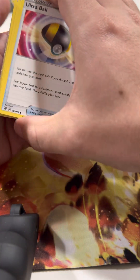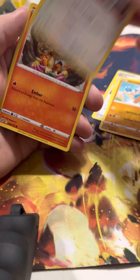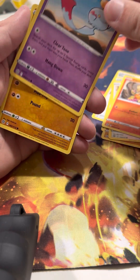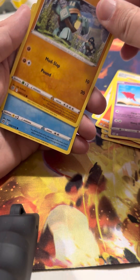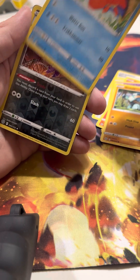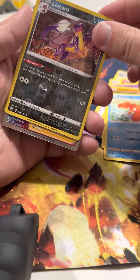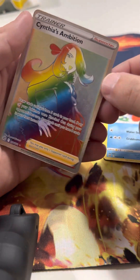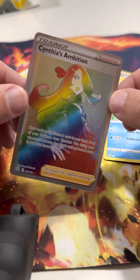Kindler — oh, I see something back there guys. Ultra Ball, Hitmontop, Munchlax, Chimchar, Gullet, Corefish — the card felt thick — reverse hollow Leopard, rare, rainbow trainer — Cynthia's Ambition! Four for four on the fifteen dollar blister from Walmart!